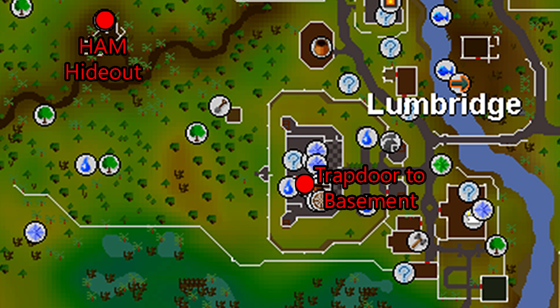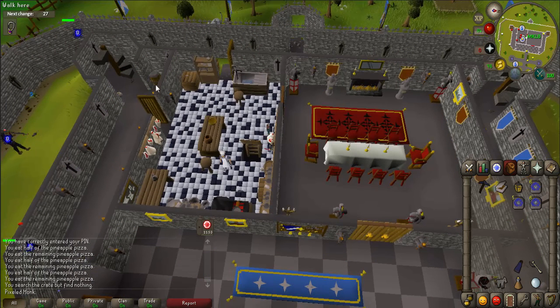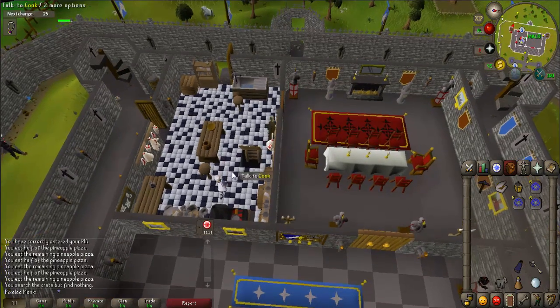There are some maps in the description below that help you identify some of the key points of this quest — open it up to keep handy. You start the quest by going to Lumbridge Castle using a Lumbridge teleport.